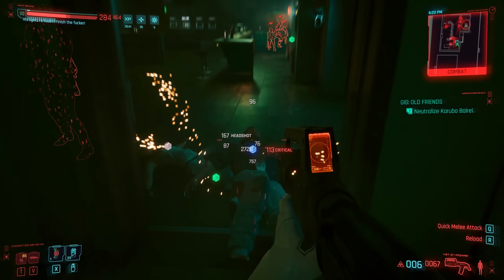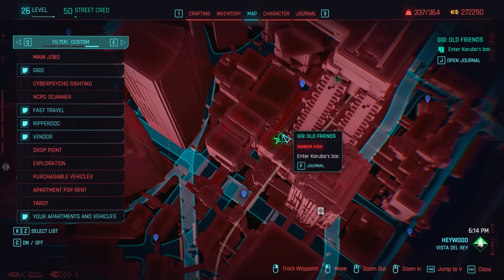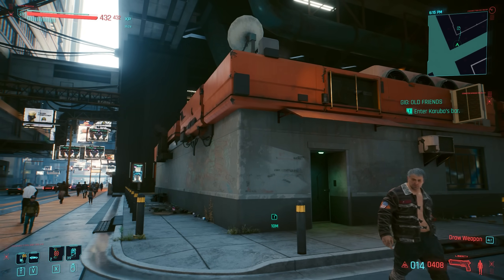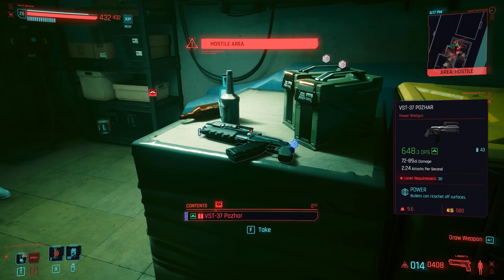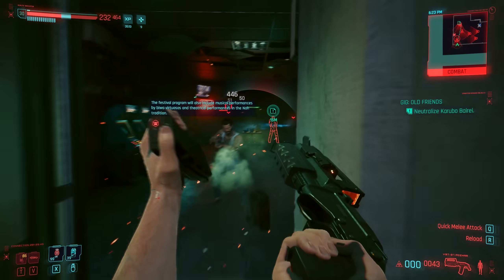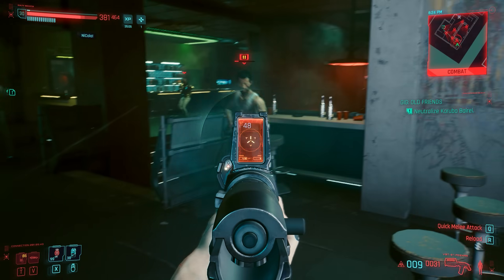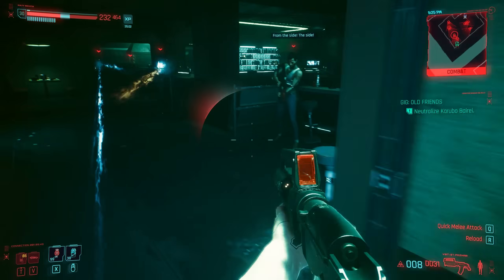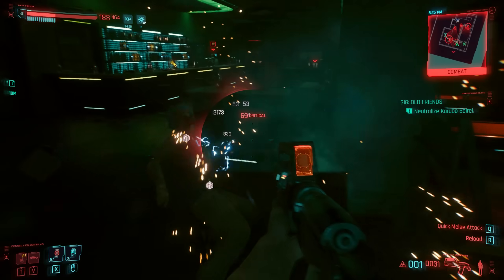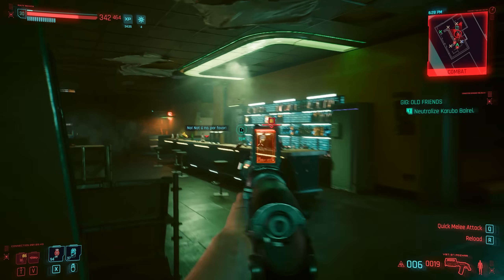The VST-37 is a new power shotgun with a static spawn as part of the gig Old Friends. You can find it in the back room of a bar near MLK and Congress. It is the first fully automatic shotgun in Cyberpunk — you can absolutely wreak havoc with it and it has pretty absurd DPS. Shotguns also benefit greatly from the crunch mod. Though it gets hard to control, it's still a pretty fun integration.